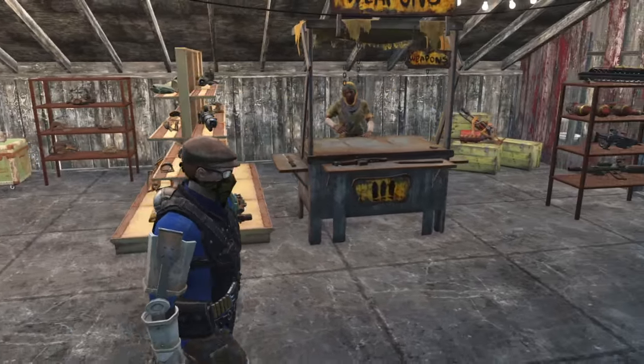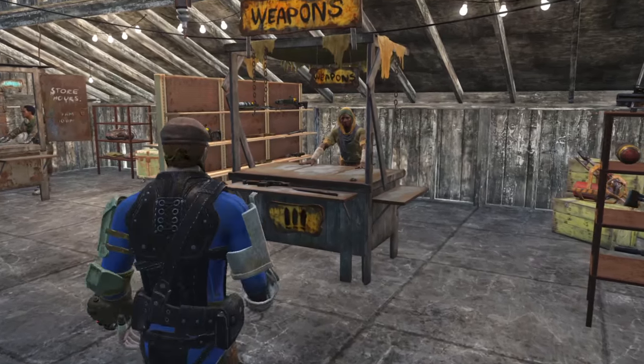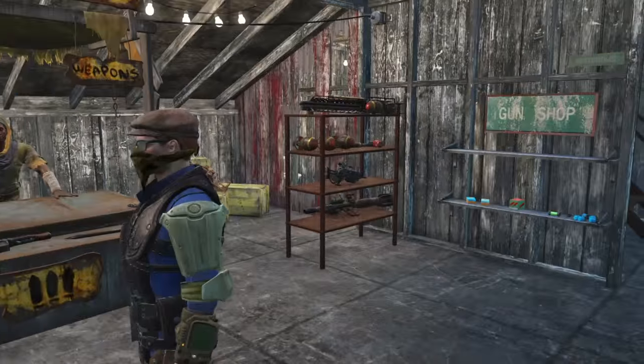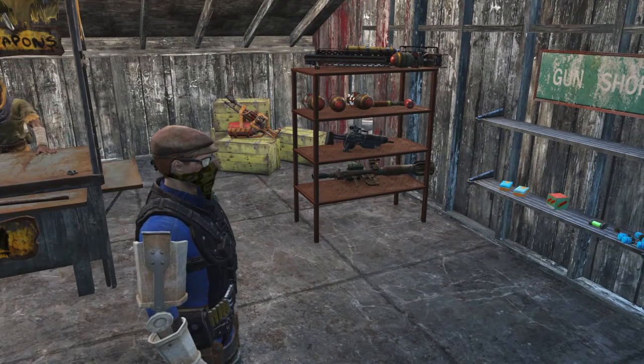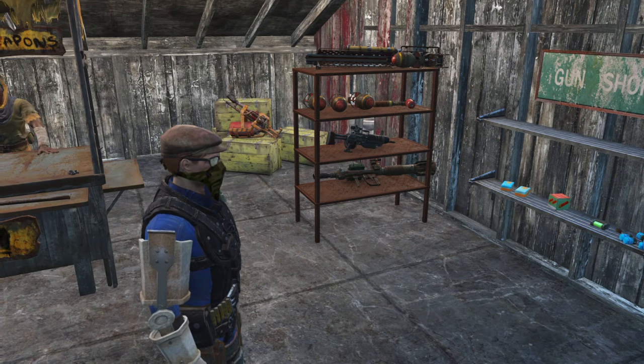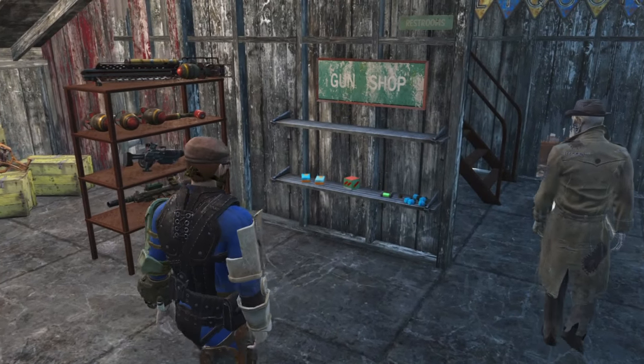Last up down here on the first floor, you've got the weapons depot. You've got some guns over here on the shelf — some of the high-powered guns such as a Fat Man and assault rifle, and a missile launcher on this shelf over here. Got that flamethrower in the background, and then just some ammo on the shelves right here.